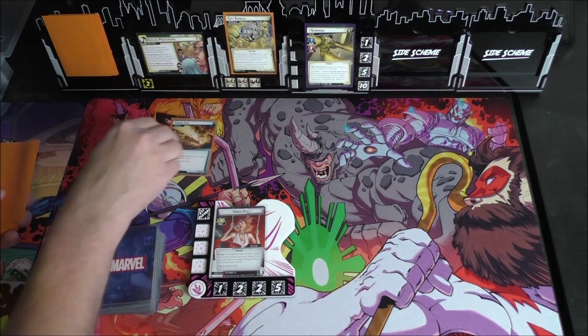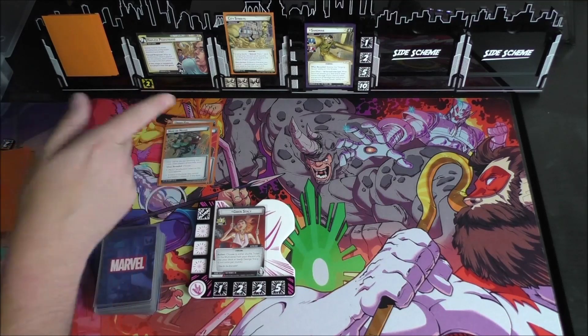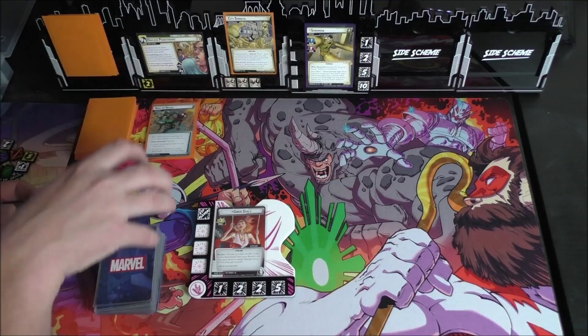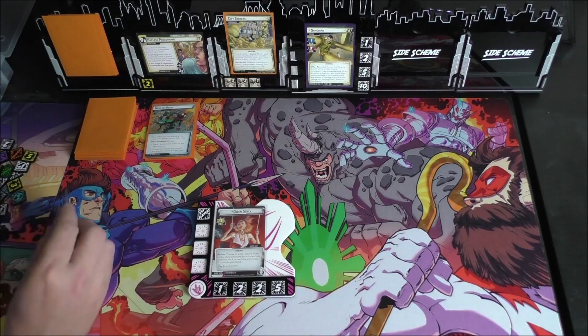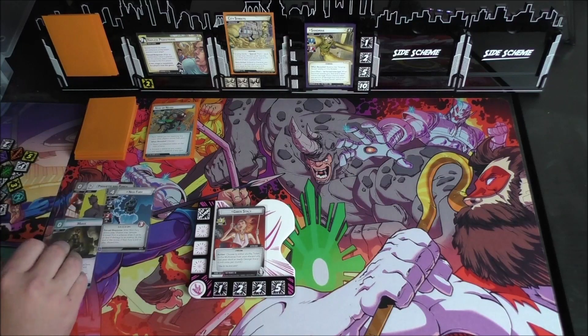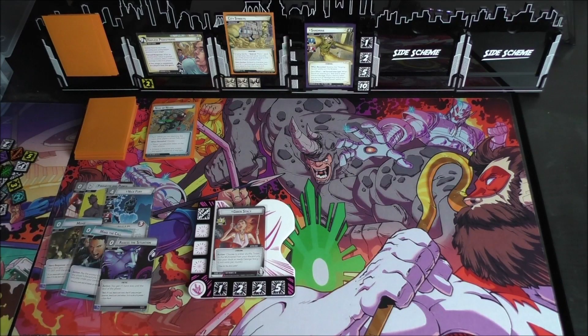We're going to start off by discarding five cards: Underfire, Sand Smash, Sand Clone, Advance, and Now or Never. Mostly great news. We're going to draw six cards as Gwen Stacy: Warning, PNP, Nick Fury, Moxie, Make the Call, and Assess the Situation. There's some really good cards here.